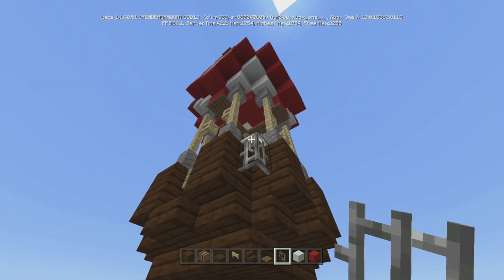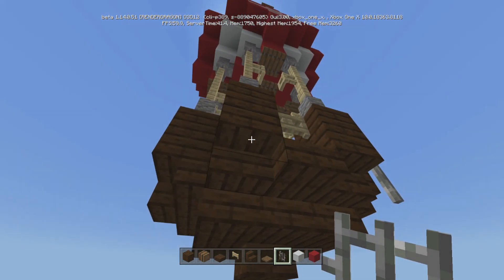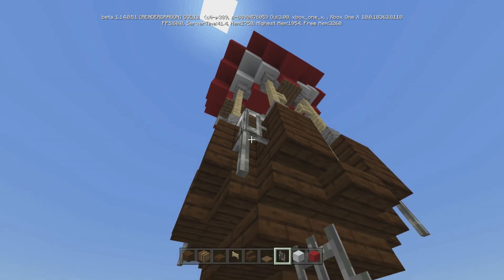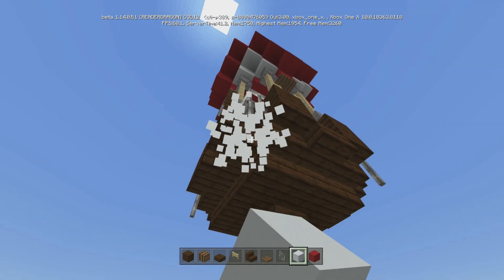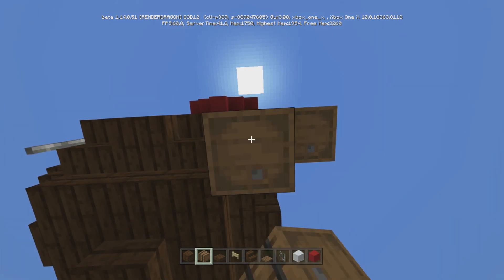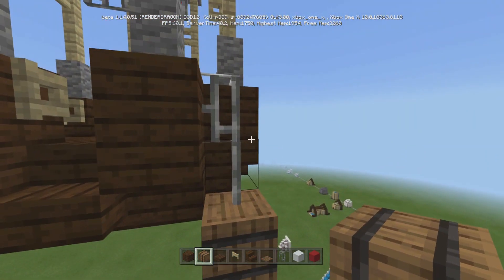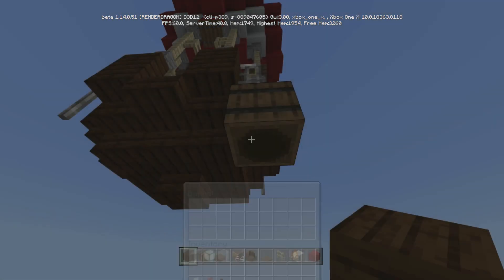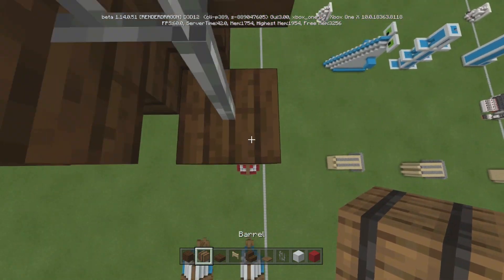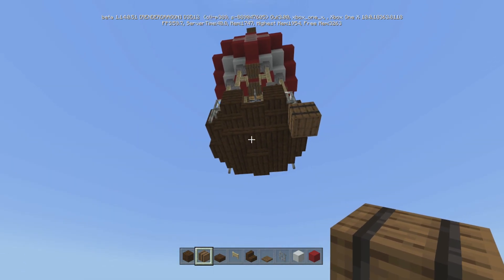In each of these corners you're going to come down one, two and now we're going to put our barrels. The barrels are just for decoration — have you ever seen the sandbags on a hot air balloon? It's basically just what it is. What we're going to do is drop two, then come back up and face it upward so that from underneath, all you see is this. Do that on all four sides.